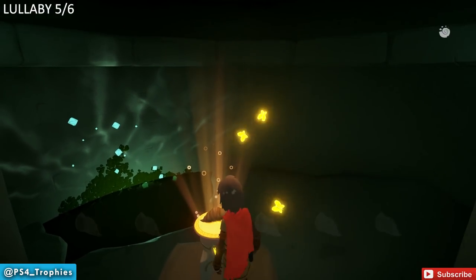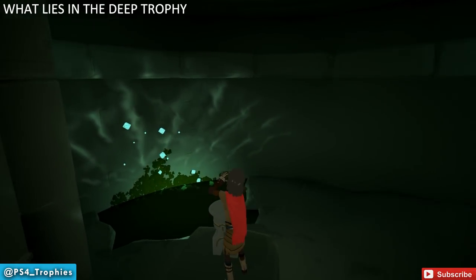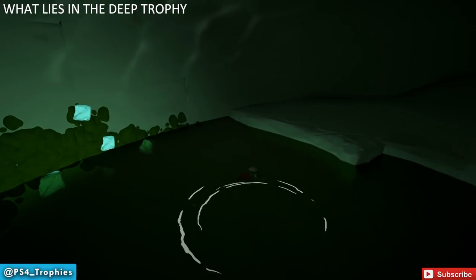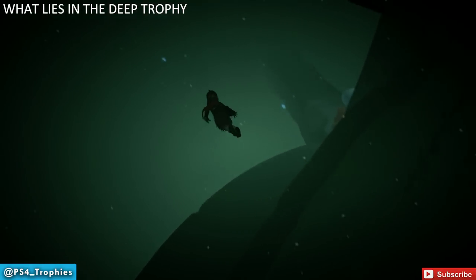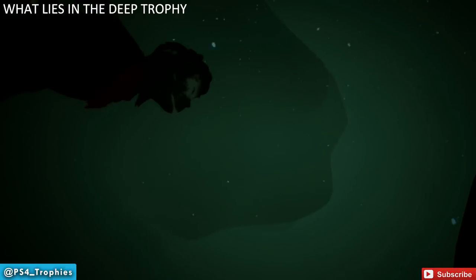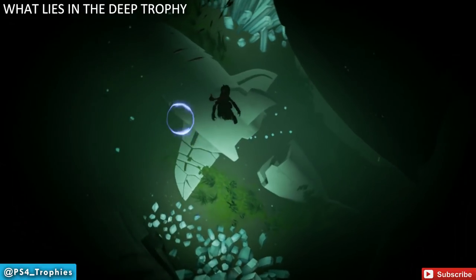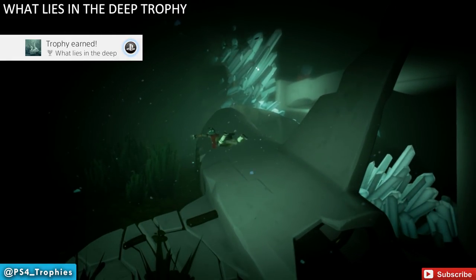Once we've collected that lullaby, we're going after the 'What Lies in the Deep' trophy, which is for finding the shark — pretty much right below where we're located. We have to go back outside and swim down to the floor of the cave. Exit through the hole, go to the right, grab a bubble — there's also a bubble inside the shark. It's a stone statue of a shark, not one that can kill you. Just swim up to it and you'll get the 'What Lies in the Deep' trophy.